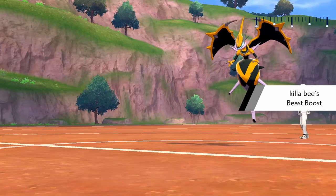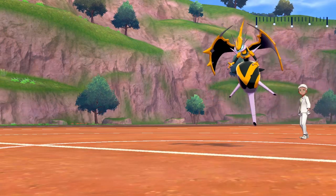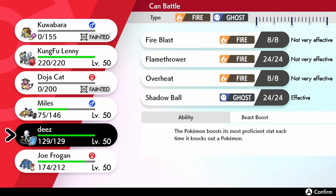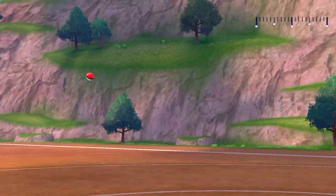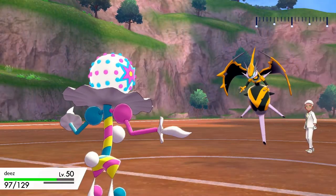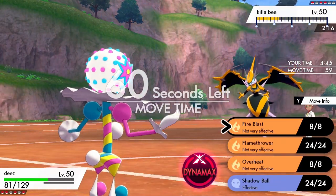Modest scarfed Blacephalon calcs are pretty nuts because they muscle through some weak resists in a really interesting way. I'm starting to look at my options here — considering just playing it safe, going into the Seismitoad and playing the longer game, but especially with Zarude still in the back, that's super dubious. I decided to go out into this Blacephalon and I take a ton from Rocks and Spikes.